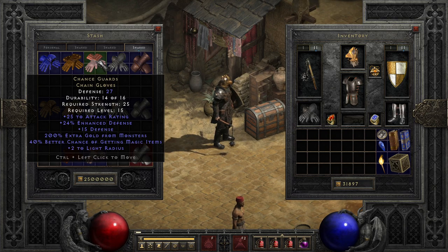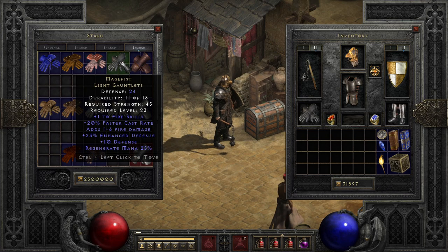Next, we have one of the more popular gloves used by casters, and that's Mage Fist. Being one of only two sources of faster cast on gloves, Mage Fist also packs a nice boost of plus to fire skills and mana regeneration boost to keep things topped off. While most of the rest of its stats are rather underwhelming, these base stats are more than enough to cement this set of gloves as one of the cornerstone pieces of equipment for several endgame builds.